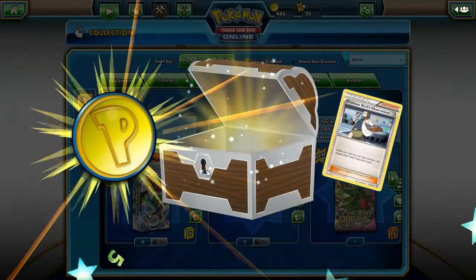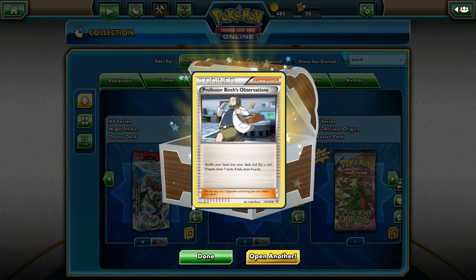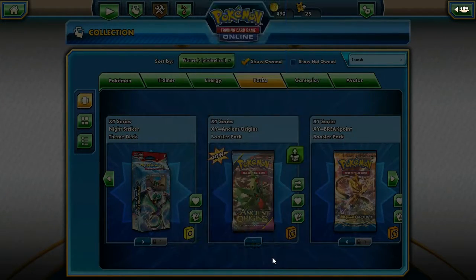Alright, reward chest. Five, and another Professor's Research Observation. I got a bunch of these — this isn't the first one I've gotten out of a reward chest, honestly.